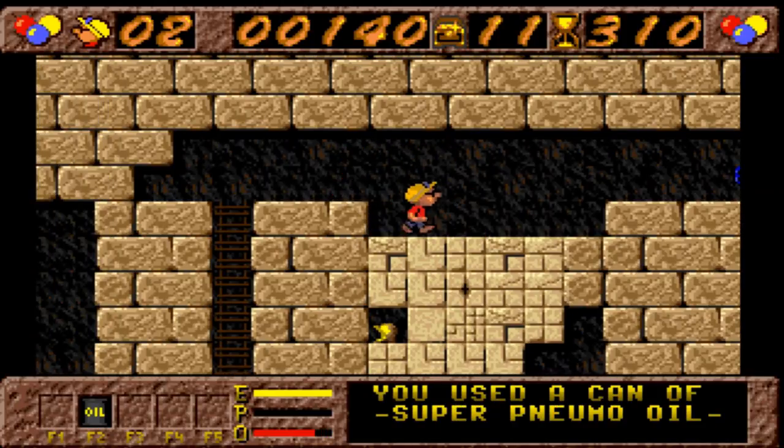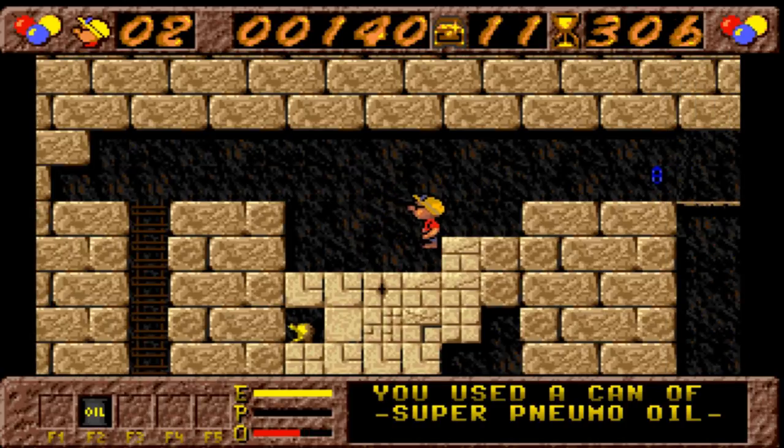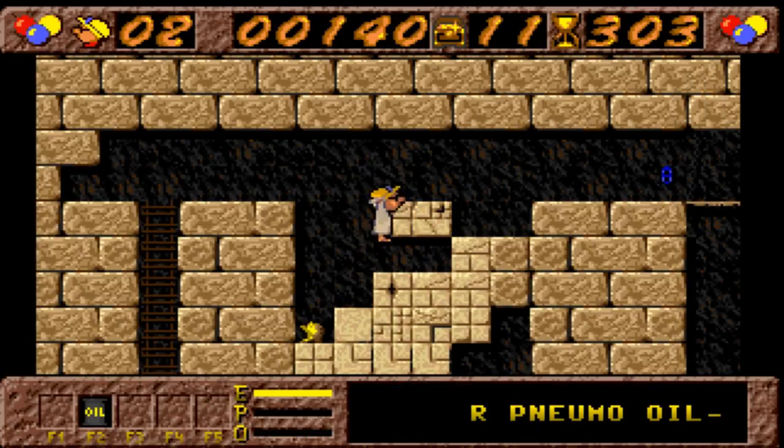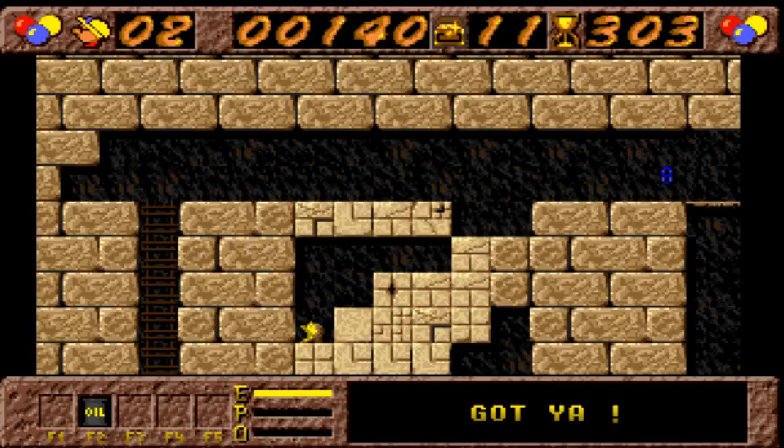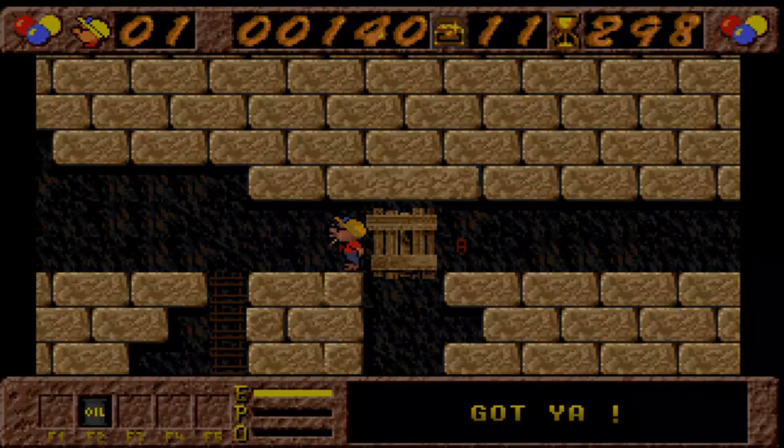Let's use the pneumatic weapon with oil and try to drill down there — can we get there in time? No we can't. So PP Hammer, then — it's a difficult game requiring patience and understanding. Thanks for viewing our Lemon Amiga game guide review.